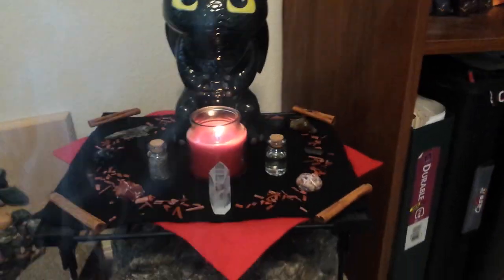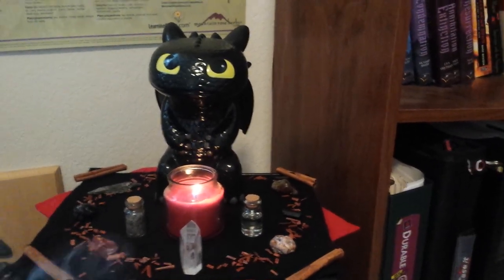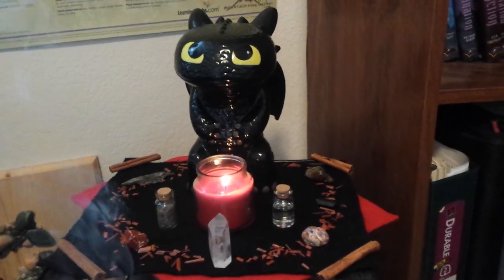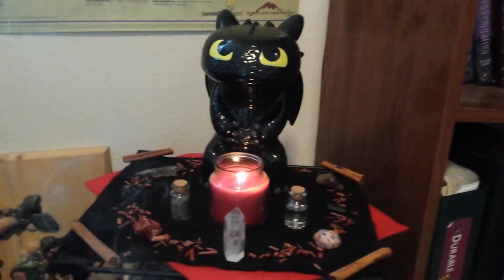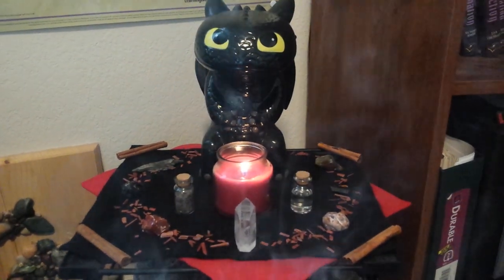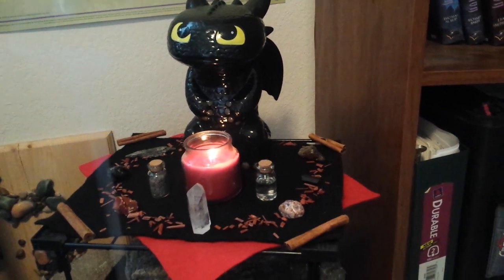In the center of course we have Toothless, or the representation of a Dragon Spirit Guide, to be here and to help with protection of our home and our family. You can really never have too much protection, and that's something that I've always had issues with — I've never really wanted to do protection spells or anything. But I really feel like every witch should have something in their home for protection. You always want to do the protection spells once something happens to where you need it, so it's nice to have something around to prevent it.